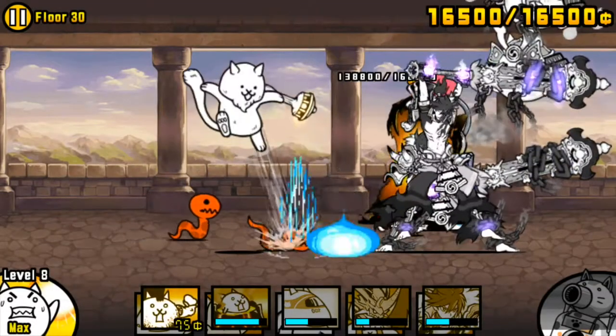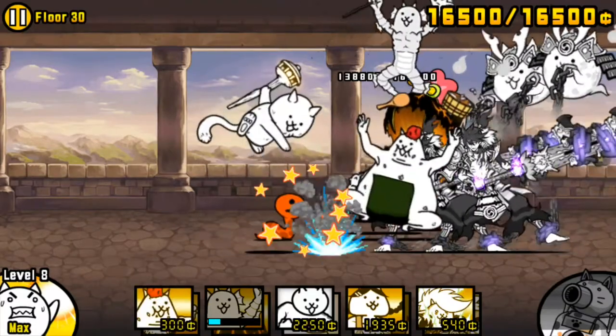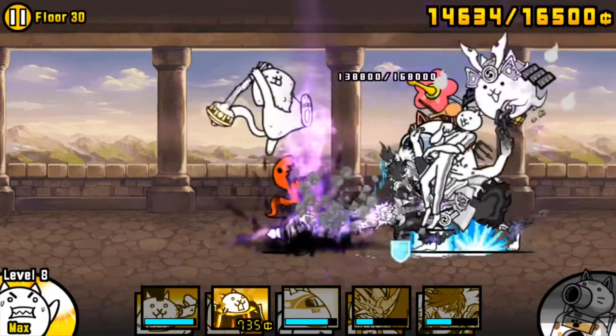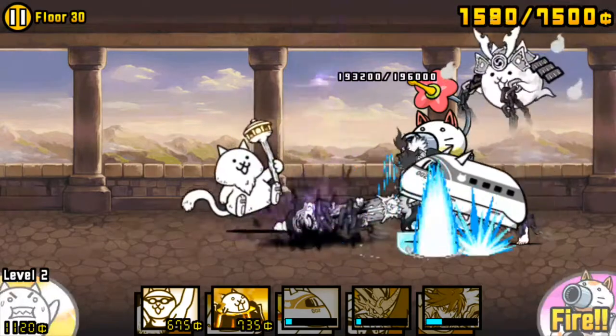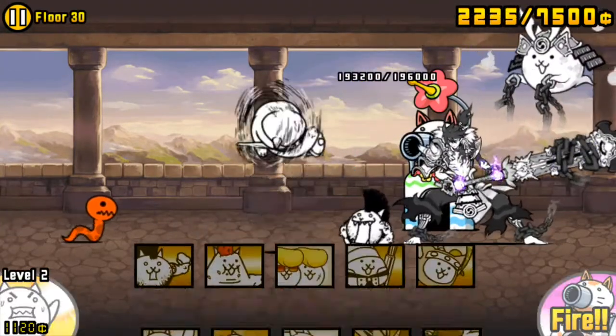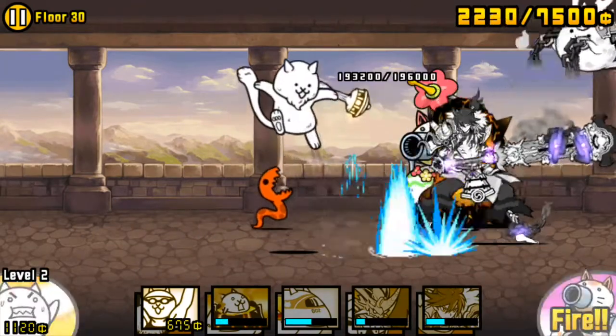A very important aspect of Floor 30 is keeping Musashi alive, which is easier said than done, especially when more than one is out on the field. There is a tactic that facilitates this, however: calculating Hermit's health. Calculating means keeping track of how much damage you inflict to Hermit over time so that you know when he will get knocked back next, allowing you to prevent Musashi from moving forward.